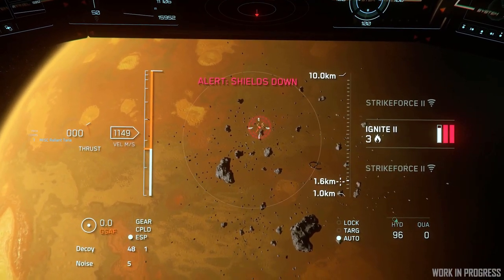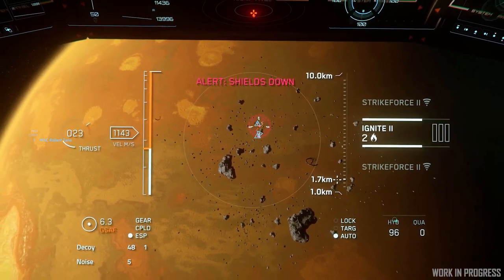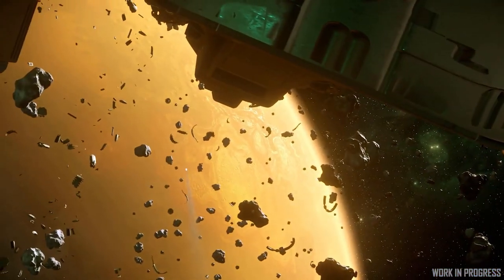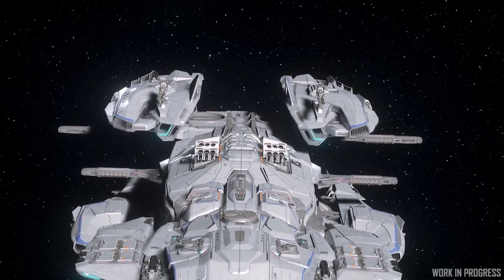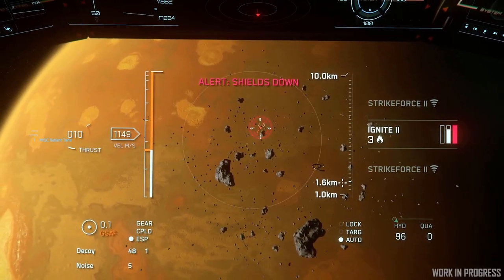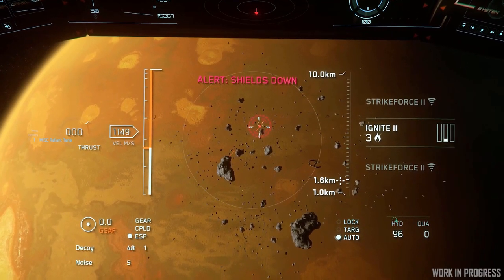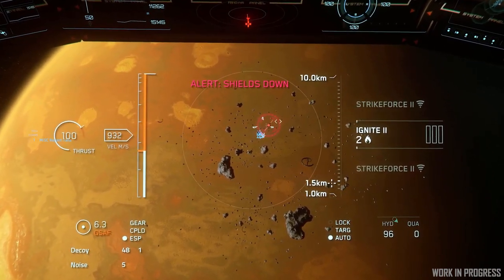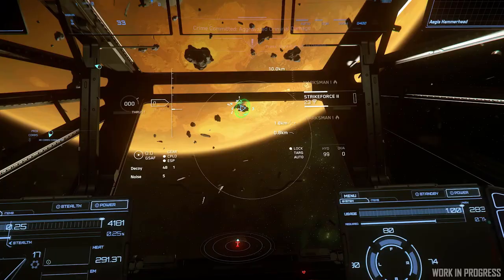Missiles have been reworked as well. Missiles now have fuel, which means targets have an opportunity to outrun them. Missiles have three phases during flight: the first is the boost phase, where the missile attempts to achieve top speed. After the boost phase it enters the intercept phase, where it attempts to track the target in an effort to intercept it. Once it gets closer, it transitions into the third phase — the terminal phase — where it puts all of its effort into hitting the target.